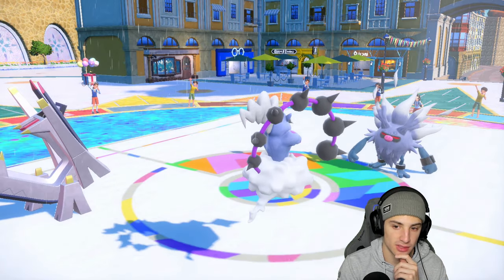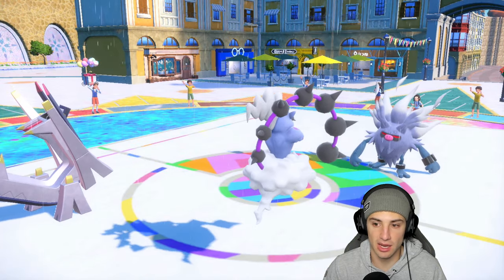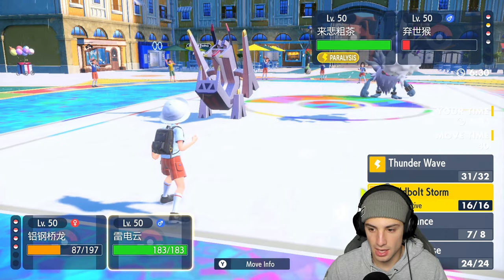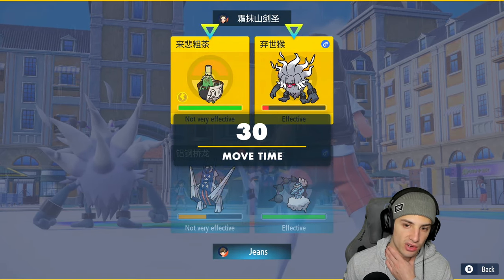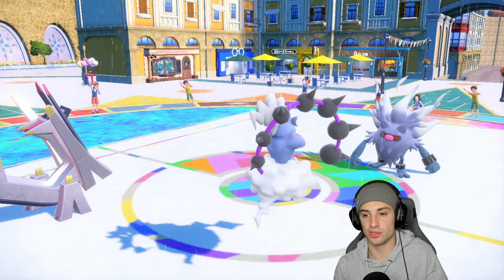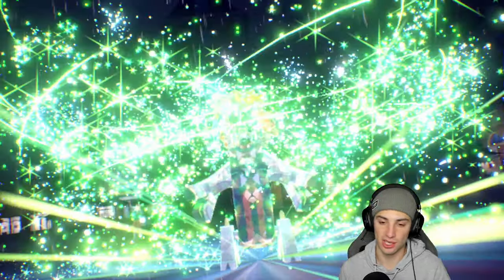We go to plus two on special attack and deal big time damage, while Sinistcha is paralyzed — huge. Now I want to Tera Grass and finish off Annihilape with Rillaboom's Wubble Storm. The play is to Tera Grass, switch Rillaboom into that slot, and use Wubble Storm, because Drain Punch isn't going to KO me being plus one. This Electro Shot also neutralizes Rage Powder, so it's very smart.